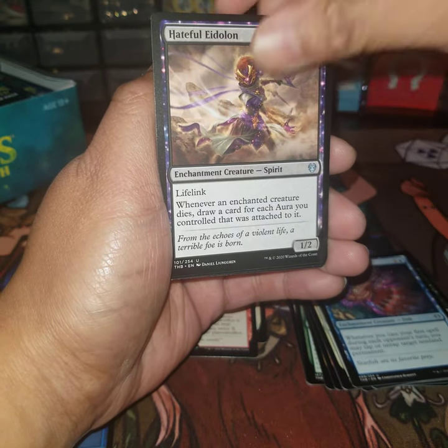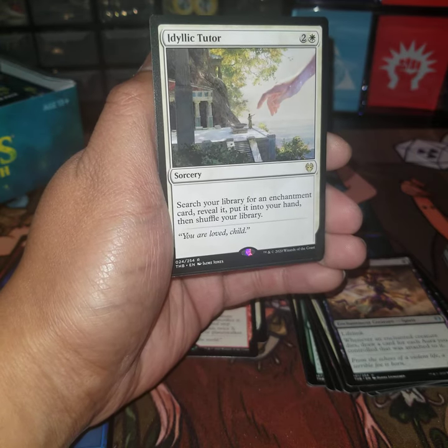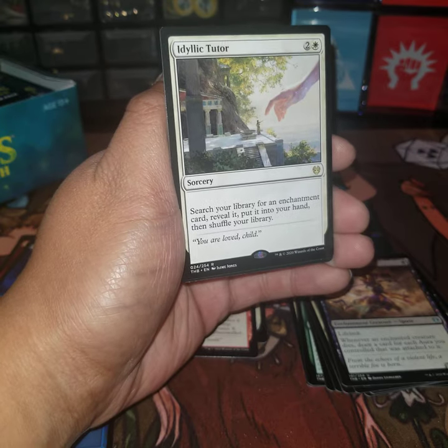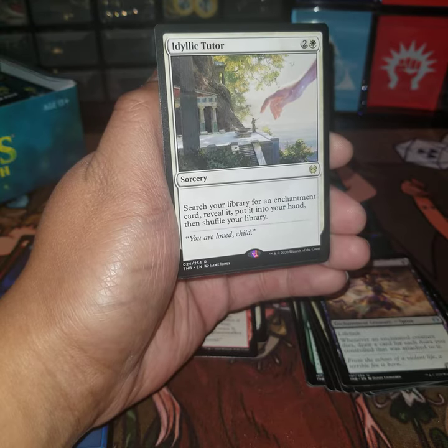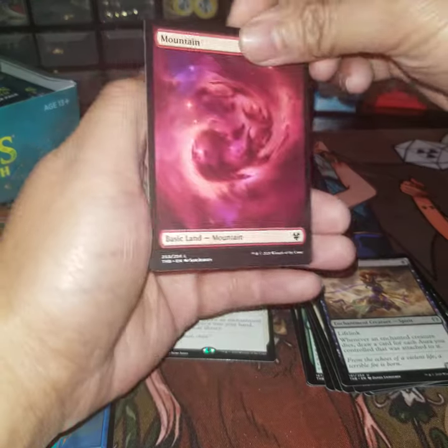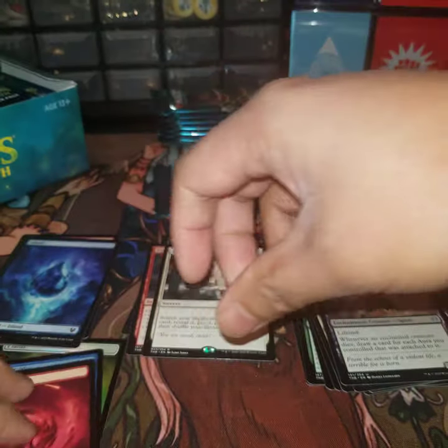Third rare is Hateful Eidolon, and our rare is Idyllic Tutor — very cool. This was a 30-dollar card, now it's dropped to maybe 10 or six dollars, so great to see a reprint making it much more available. Sorcery — search your library for an enchantment card, reveal it, put it into your hand, then shuffle your library. Straightforward, love it.